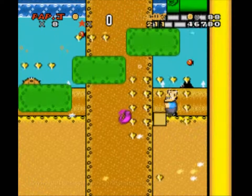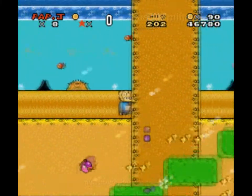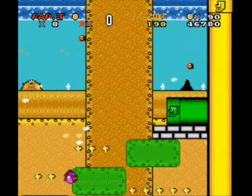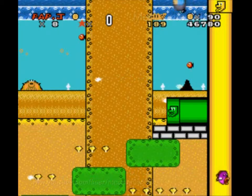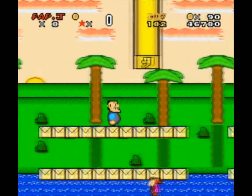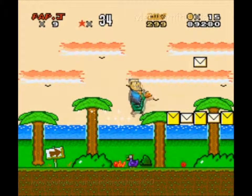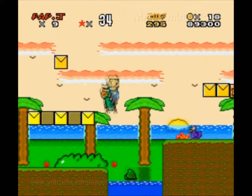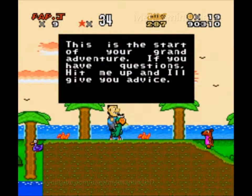A pipe right there. What is that? Well, I guess we won't know — might see some other time. Both pipes lead me out here. Now what do I do? I have no clue where there would be a secret exit in World 1-1. I thought we were going to have a World 1-1 rehash here — just nostalgia kicking in. This is the start of your grand adventure. If you have questions, hit me up and I'll give you advice.